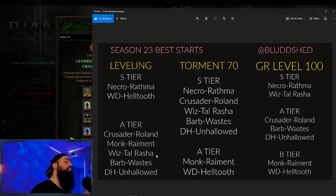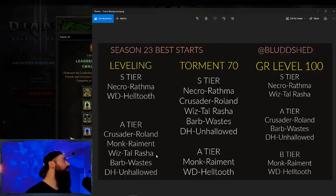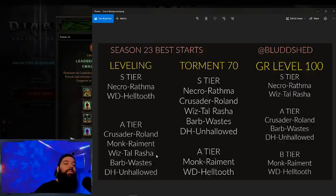Wizard leveling is pretty chill — I'll put it in that solid A tier with everybody else. For the GR70 clear the set just gives you that damage bonus, but I'm banking that you'll get something to pair with it, so I put it in S tier for the 70 clear. I also have it in S tier for the GR100 clear because it is so easy to build around and there are so many different builds you can make.